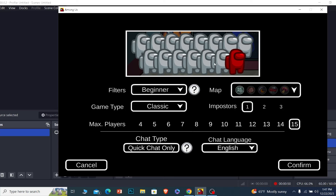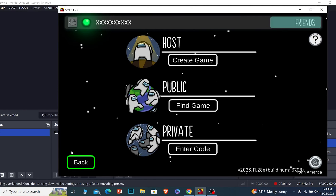With 15 people and only one imposter, your chances of being chosen are really low. But if you choose three imposters, that means three people will be selected from 15, which makes your chances really high. So select one imposter, select 15 players, click Confirm, and it will start a game where one person is chosen as imposter among 15.